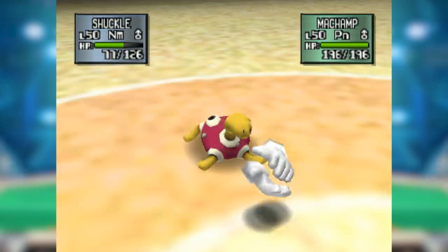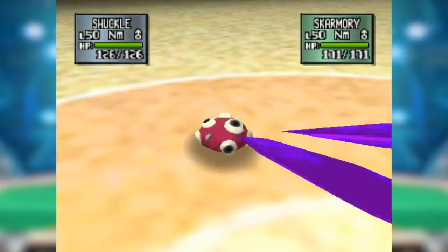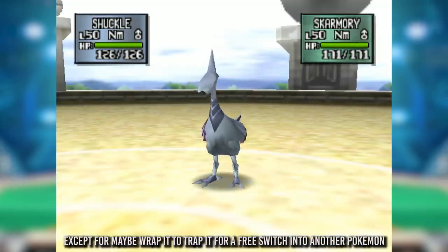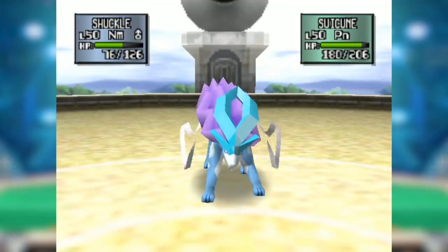Its only real choice was between Protect for more guaranteed longevity and Encore for more annoyance. Now, what does Shuckle lose to? A whole lot. If something was immune to Toxic, Shuckle itself could do absolutely nothing to it, and with the introduction of Steel types in Gen 2, Shuckle really had it rough.